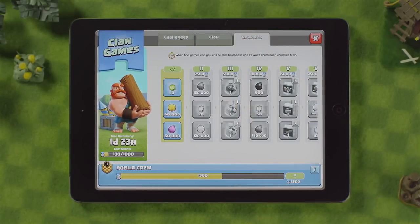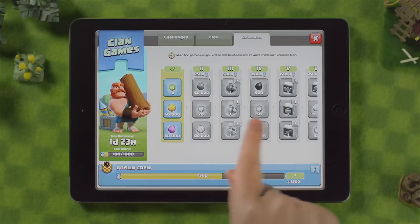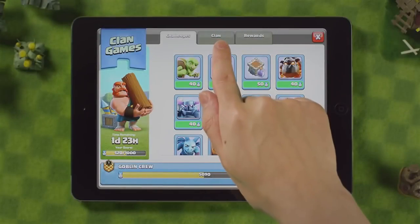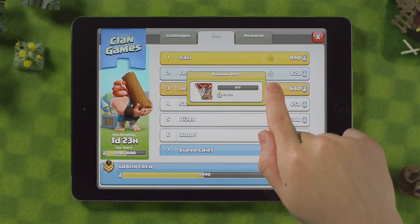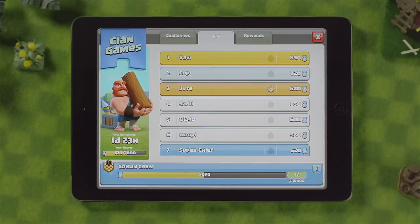My clan is currently in the second threshold, meaning we have unlocked the possibility to choose from the following rewards. The more thresholds you achieve, the better the rewards become. This is your clan tab — use it to keep track of your clan's progress. You can see what challenge they are currently working on and the number of points they've contributed.